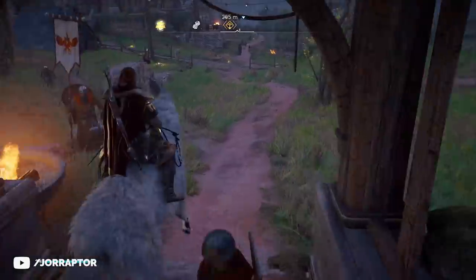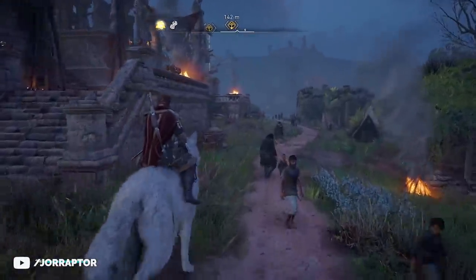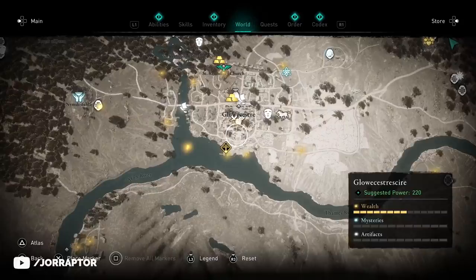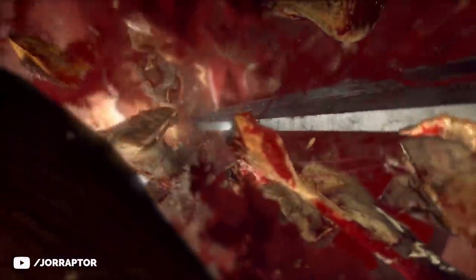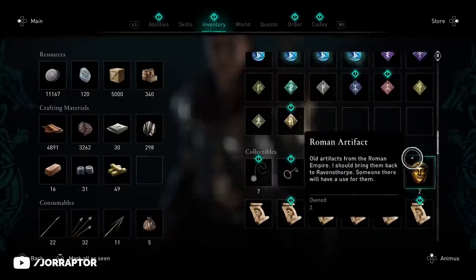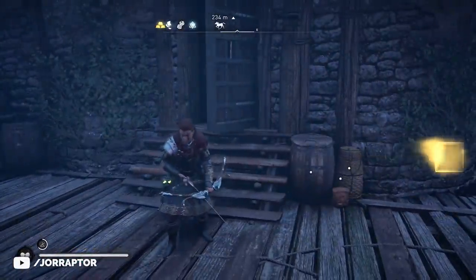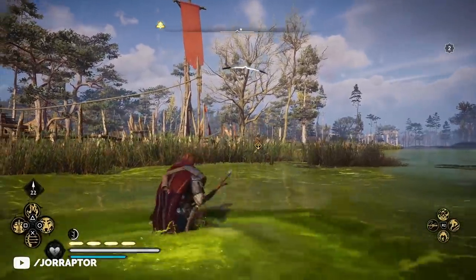With this tactic you can basically reroll until you get the legendary rune you want — thanks to Sai and many others who shared this. Order members have a high chance of dropping legendary runes. When you find one — for example in Glowecestrescire — save your game before killing them, then assassinate them, and after the conversation you'll get a rune as a reward. This legendary rune is different each time, so check your inventory, and if you don't like it, reload your save and kill the target again to get a different one. Rinse and repeat until you get the rune you want.